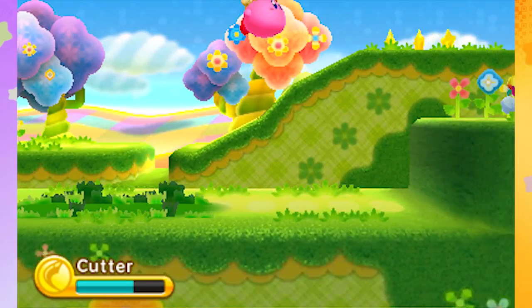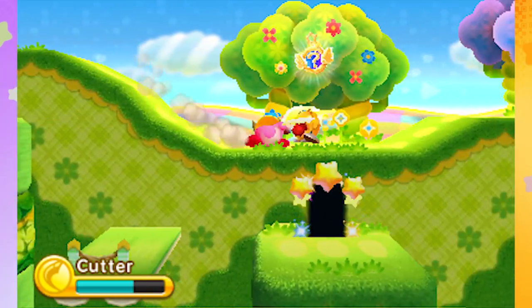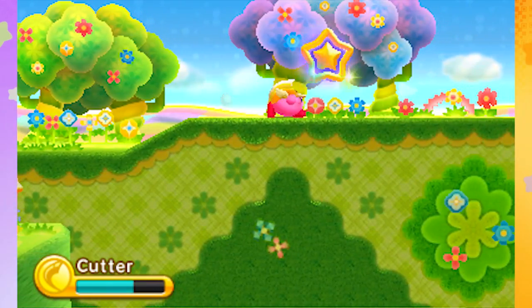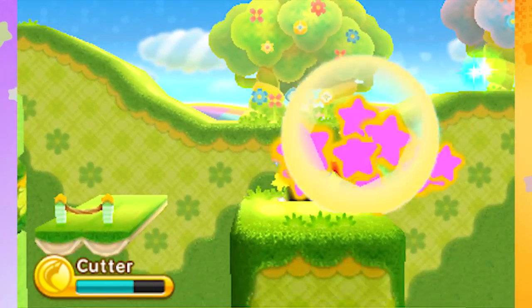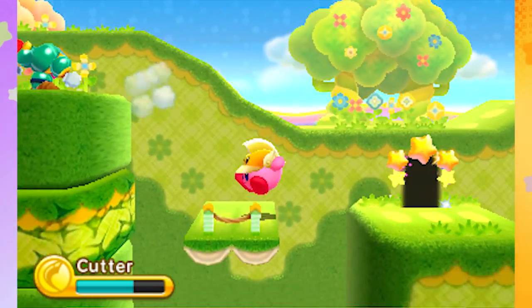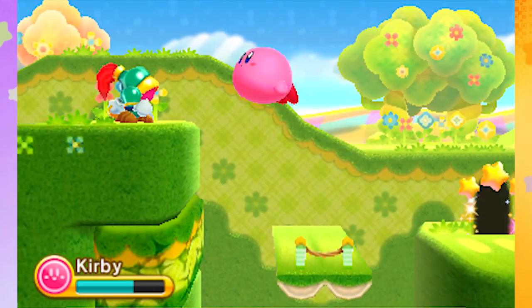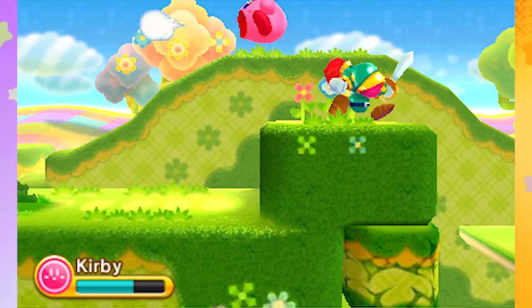Oh, we opened up something — all these secrets. There's a blade knight back there. I'd probably rather have that than the cutter, though the cutter has nice range. That was another tip I got: the orange doors, you can actually get through again, but if it has a yellow star, that means it's one way.